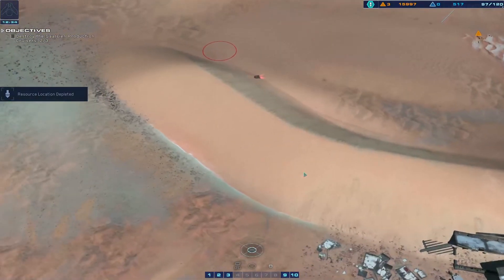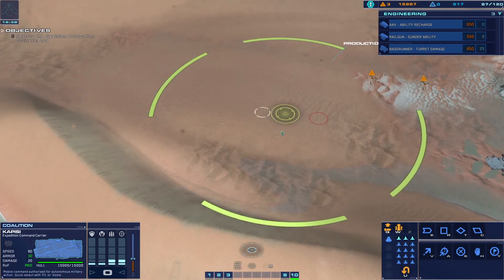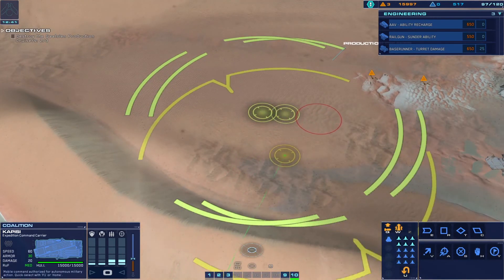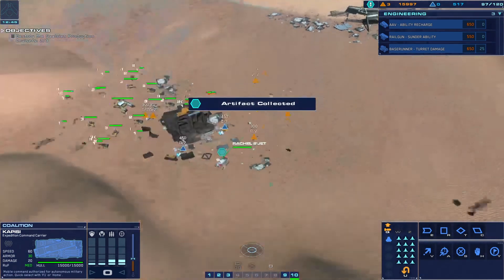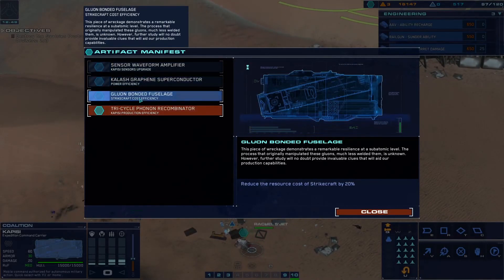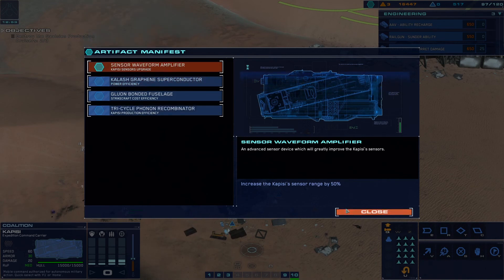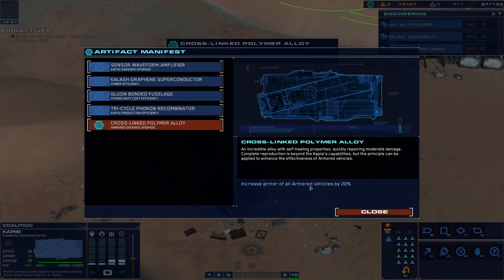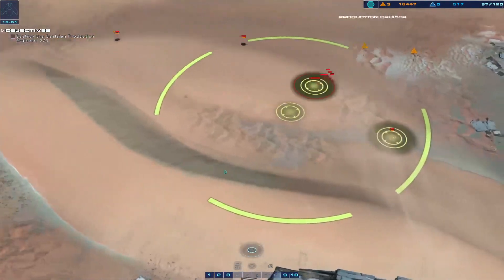Let's start our bombing runs on the production cruiser. Artifact recovered, authentication confirmed. Okay, actually, what are our artifacts right now? Hostile light attack vehicle detected. Increase production efficiency, reduce the resource, increase power, increase sensors. So we just got the production efficiency, and increased armor - oh, that's a good one!